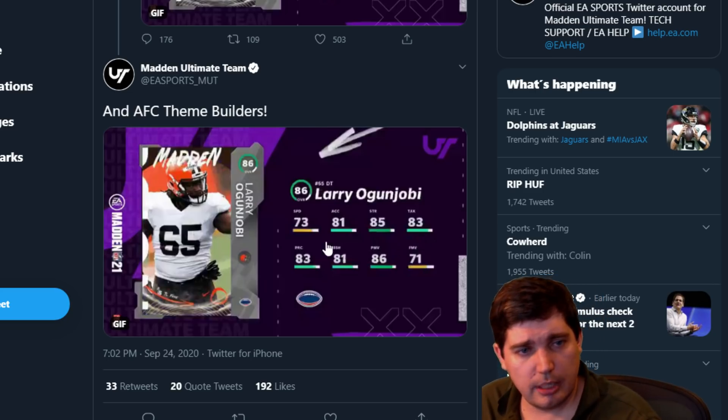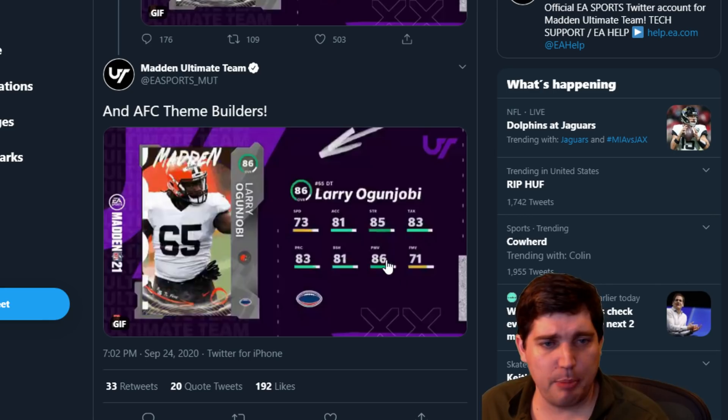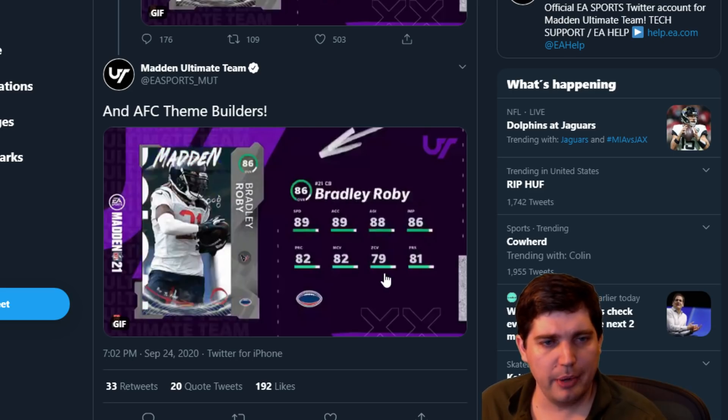Larry — block shed 81, power move 86. Not bad for a defensive tackle power move. Block shed is a little over the edge though. Kalichi Osamili — 79 run block, that needs to be higher. Pass block and power and finesse are pretty solid though, 85-82. Don't hate it.